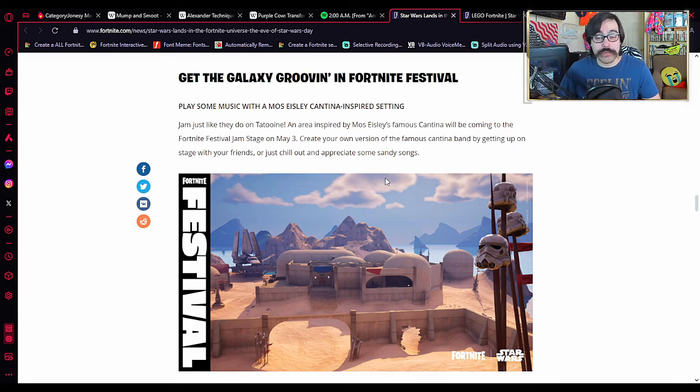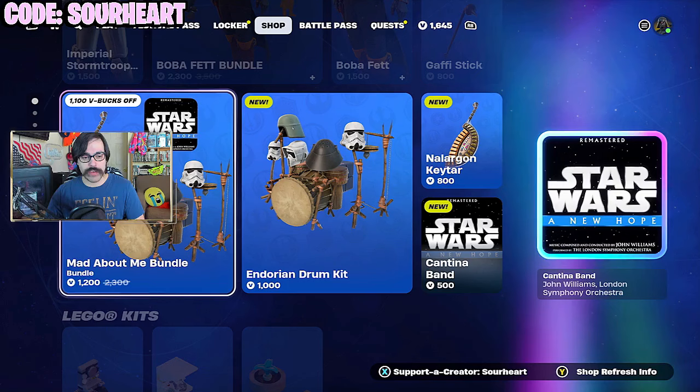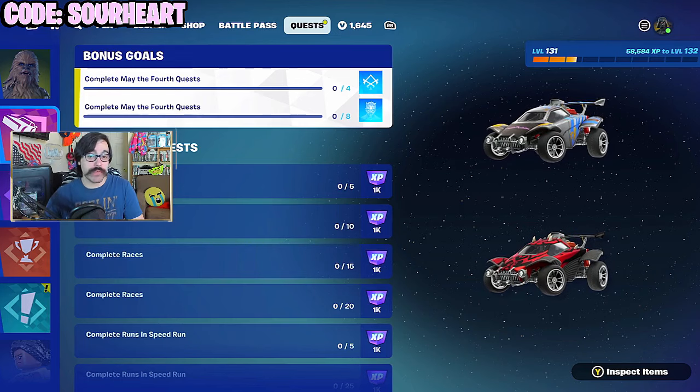In Festival mode, they've turned the jam stage into the Mos Eisley Cantina — a nice little cosmetic change, though I don't really ever play the jam stage or even the main stage. There is a special quest reward to unlock a Star Wars themed guitar. They've actually released one of the cheapest instrument bundles ever in Festival for this event. I should warn you, though, that the Cantina Band track is copyrightable — you can't put it in monetized content, so any content creators out there, beware.